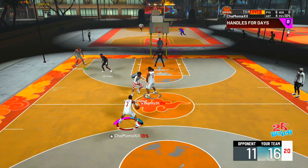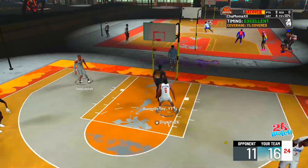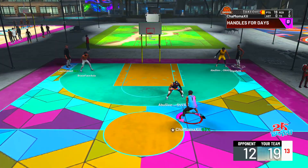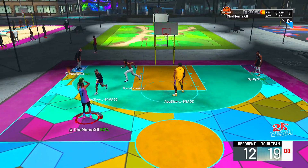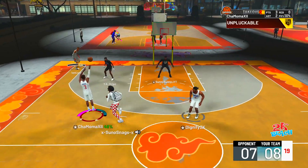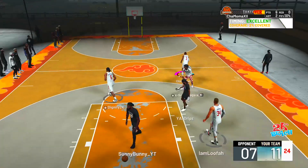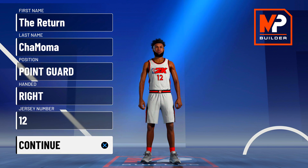121, 22, and 8. As I showed in that playmaking shot creator video — how to make the best playmaking shot creator on NBA 2K21 current gen — you can make a 122, 22, and 9, or a 120, based on your attributes. You're going to get a good build badge layout, especially on this build, based on how you play. Some of you guys might not need that many defensive badges, so you put them on playmaking. But how I play the game, I've got to make sure this build is perfect.